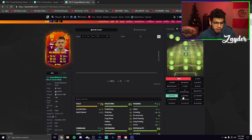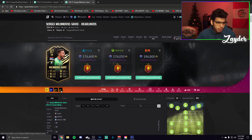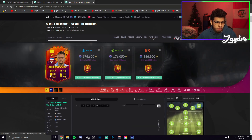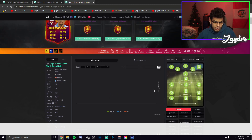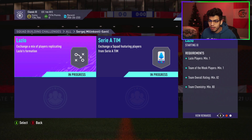Lazio are playing pretty well in the league, so this card could be very very good and worth it. It's only coming in at around 175,000 coins, which is not bad — especially considering his inform prices, which came in at around 80,000 coins. This card can still get a couple more upgrades on the headliners, which isn't bad. So is this worth it? I would say yes, for the most part.